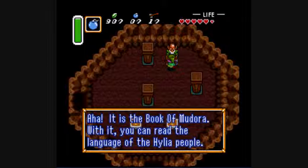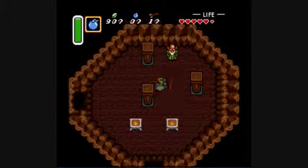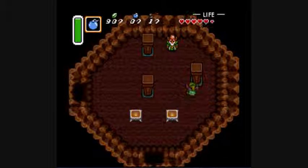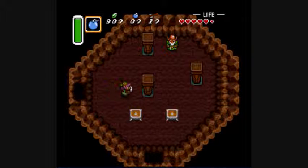But anyway, this guy — if you talked to him earlier he would have told us to get the Book of Mudora. But he looks very familiar, doesn't he. Looks like Sahasrahla. That's because he is Sahasrahla's brother — Aginah, I think he's called. I think he probably would have told you to get the Book of Mudora if you talked to him before you get it, but I'm not sure because I've never done that.